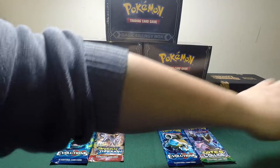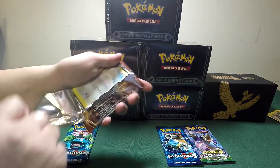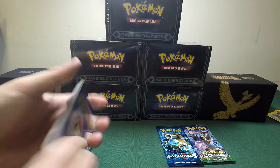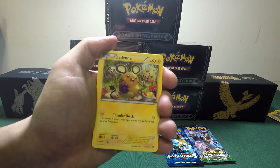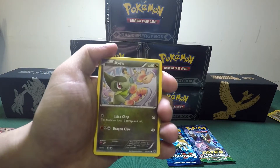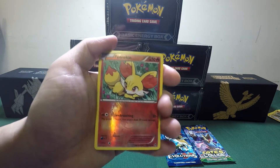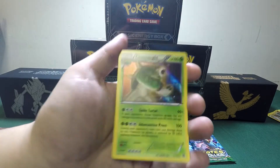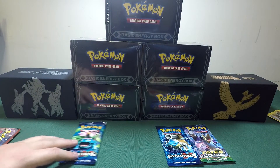How about I open the next one? Let's go with the Breakthrough. Three to the front. We got the Haunter, Piplup, the Diancie, Swablu, Flabébé, Axew, Scatterbug, Teddiursa, and Fennekin as our Reverse Holo. That's pretty nice. And our rare is a Chesnaught Holo. Two holos, two packs — not bad.